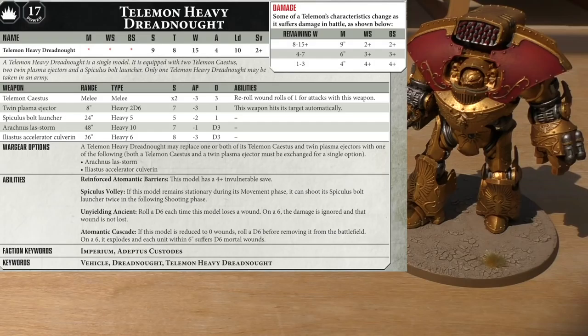At full strength: movement of 9 inches, Weapon Skill and Ballistic Skill of 2+, strength 9, toughness 8, 15 wounds, 4 attacks, Leadership 10, and a save of 2+. A very, very solid stat line. It's a single model, a heavy support choice, and it is equipped with 2 Telemon Saestus, 2 Twin Plasma Ejectors, and a Spiculus Bolt Launcher.